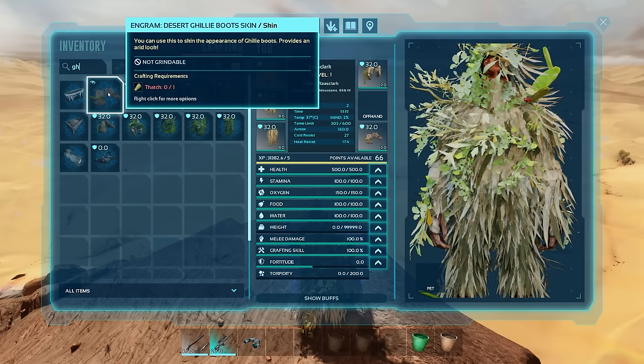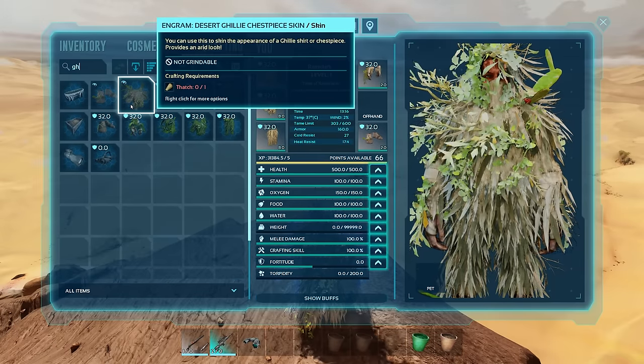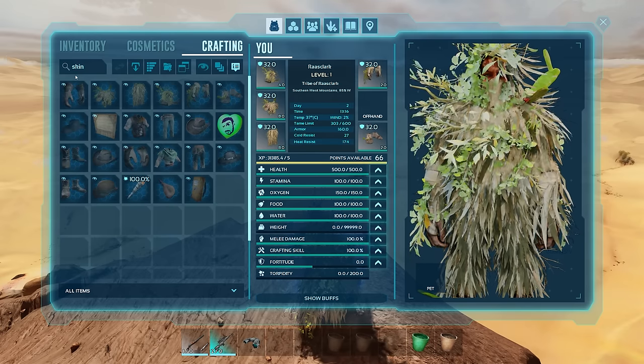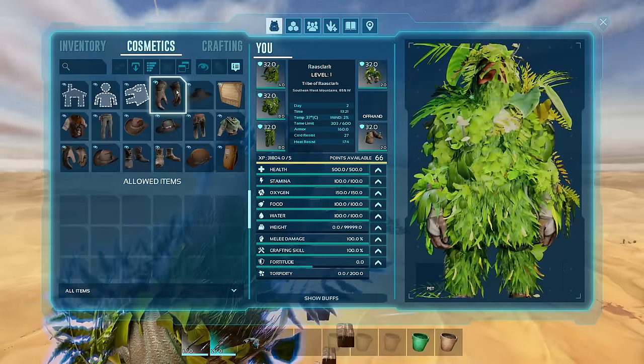Where did ghillie come from in the first place? If we type in 'ghillie' - chest piece - it's desert, yeah. It's basically a skin. If we type in 'skin' and have a quick look, there's a desert ghillie. Let's have a look at all these skins.